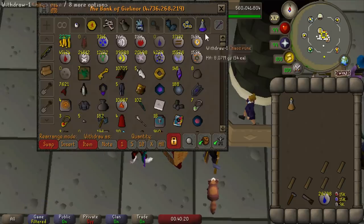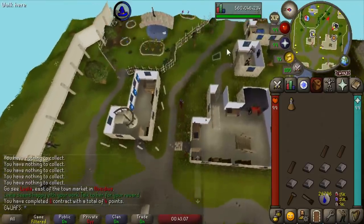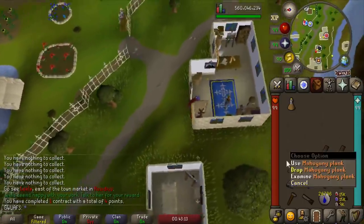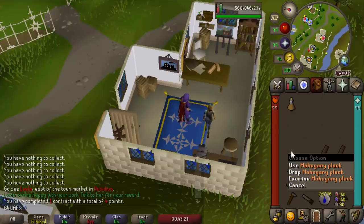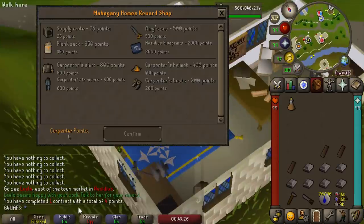Money means nothing. Our first contract was done — that was really easy, only took about two minutes and we got four points as a reward. Also, you get more XP per plank while doing this, which is good for Iron Men who don't want to go chopping more trees. With four points per contract, I'm going to add up all the points to see how many contracts it's going to take. It looks like it's going to be a lot, especially with those Hosidius blueprints being 2,000 points.